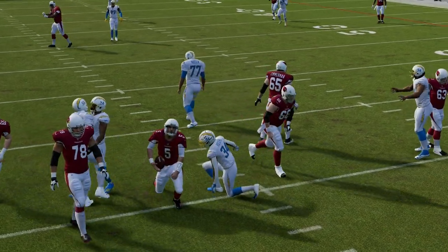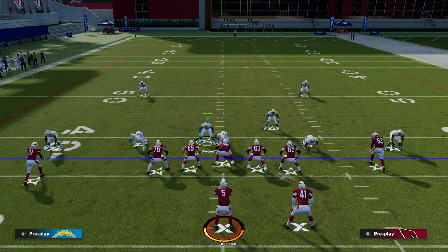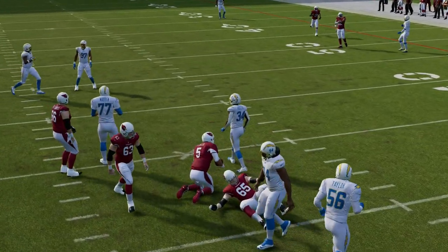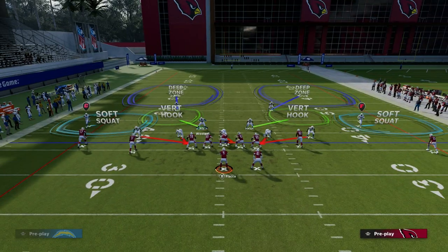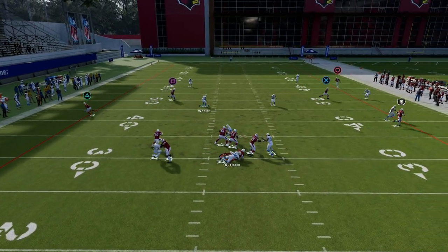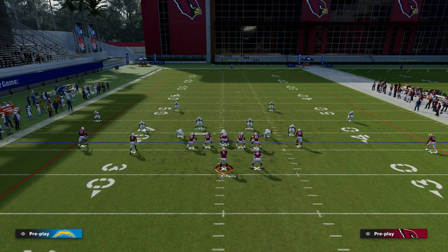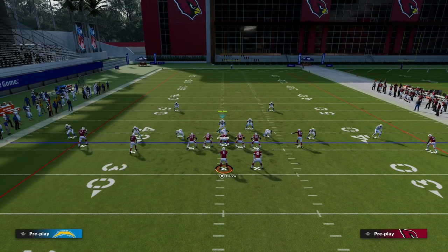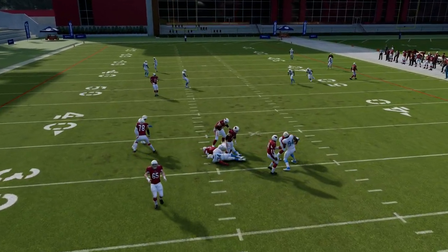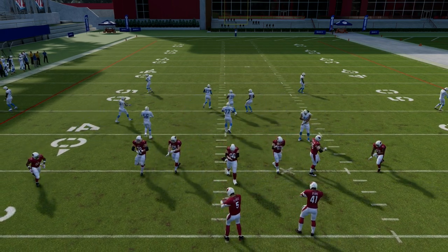If they continually send the running back out on a route, we just man the running back up — that's the only adjustment. It's one of my favorite adjustments against spread formations because the four-man pressure always comes in if they don't block five or six. You're always at a plus-one advantage with this defense and you can take away their first three reads by simply manning the running back up. Even if they do block the running back, he sometimes won't even get over there to pick up the pressure — especially in spread sets.